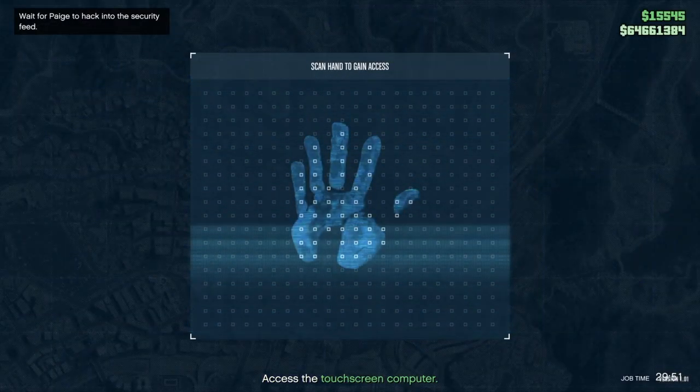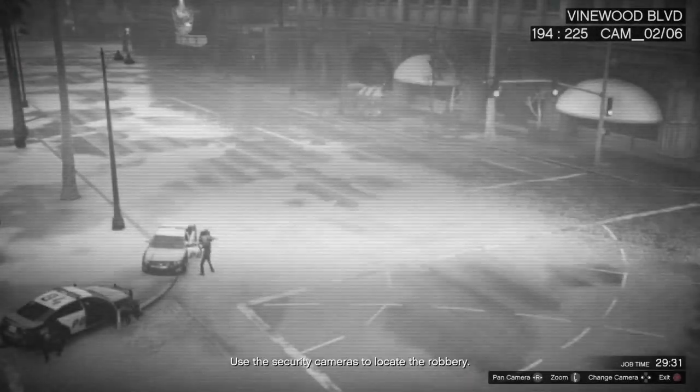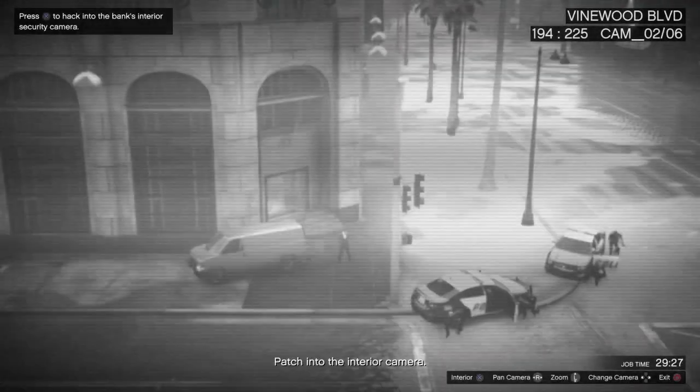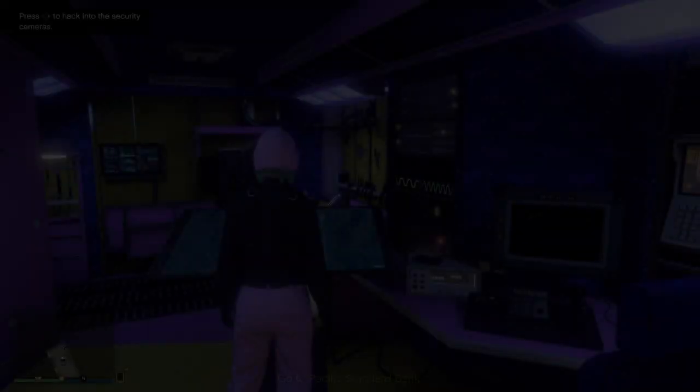You can do this in an invitation-only session so you don't get bothered by other players. Once you start the Robbery in Progress client job, you just have to scroll through the cameras and see where the robbery is taking place. As you can see here, the police are at the Pacific Standard Bank - that's where the robbery is.